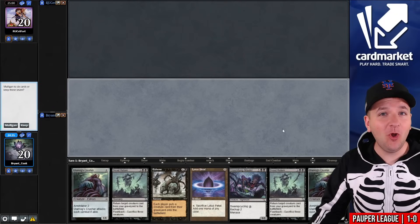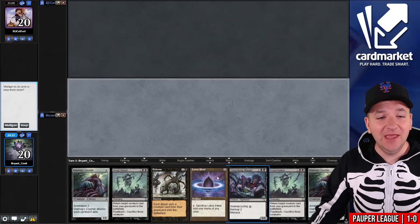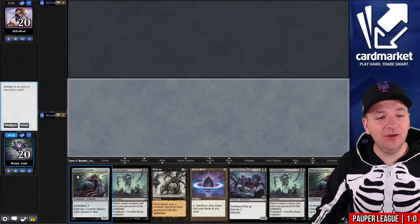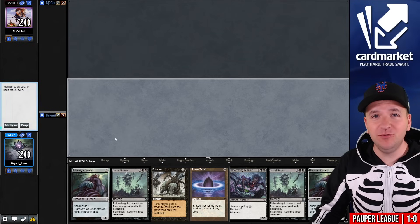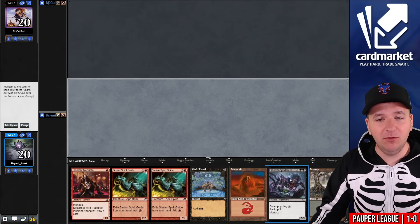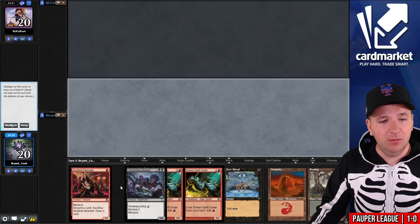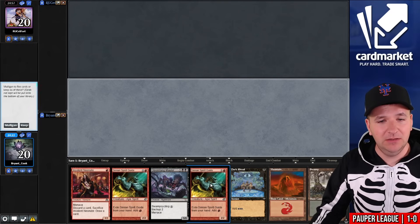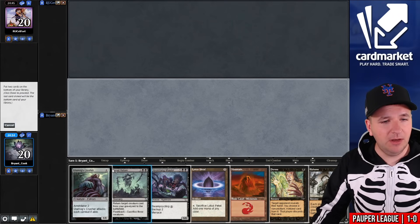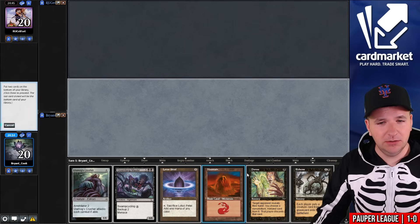Round number two. We're hoping for another explosive start. Here we have Lotus Petal and Exhume, but we don't have any way to get our Crusher to the graveyard. We also don't have any land, so we're going to take a mulligan. We have a large creature here but no way to reanimate. I think we should go to five. This is better than our six. I'll keep Dread Return and Duress.